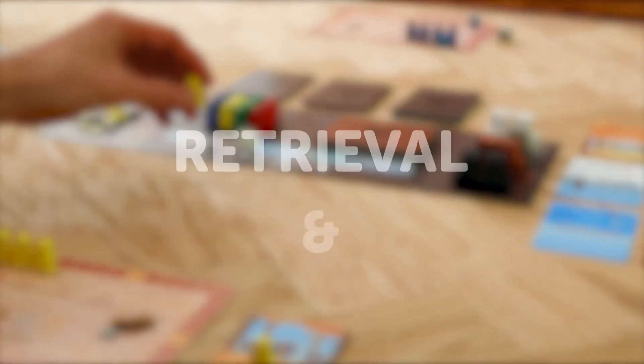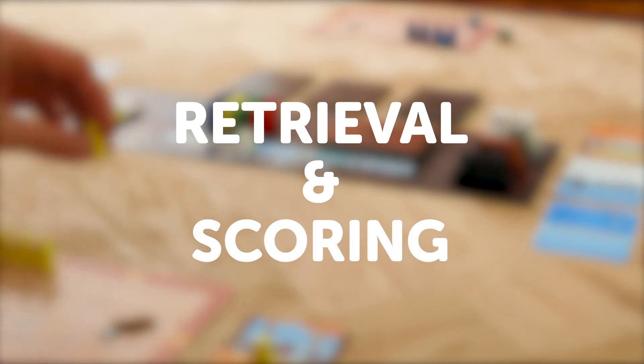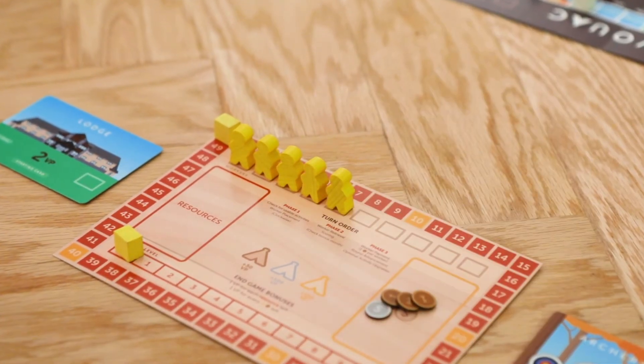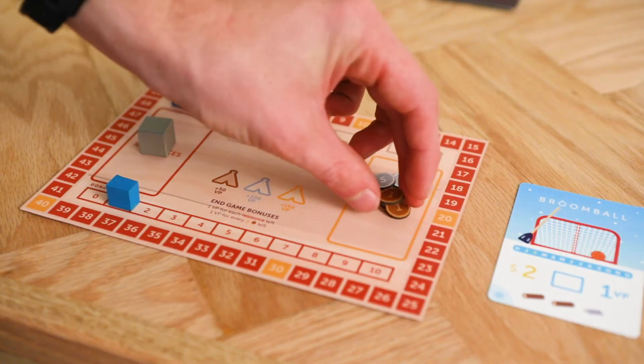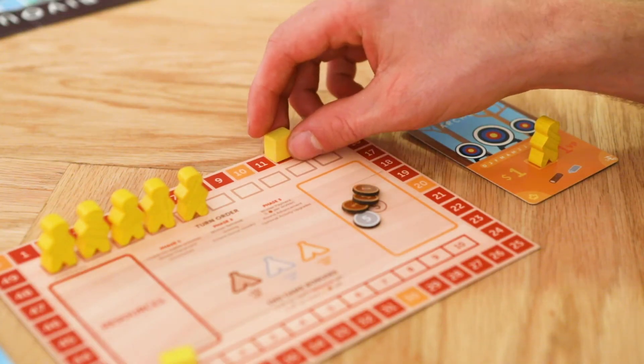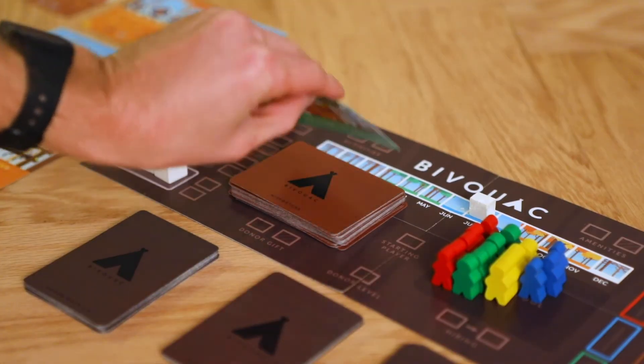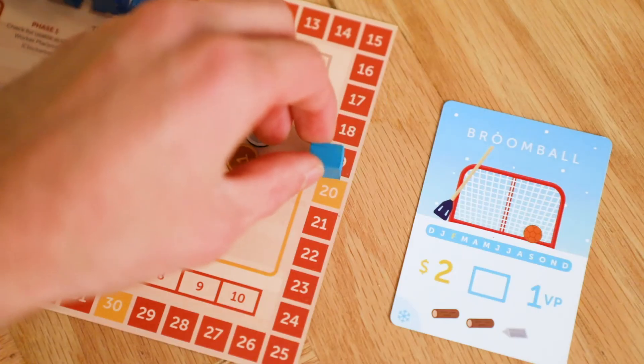After this comes the second phase, retrieval and scoring. In this phase all workers are returned to each player, performing the task of their location. Players also collect money and gain victory points during this phase. As you collect victory points you'll also be forced to draw misfortune cards when you cross misfortune card spaces on the board.